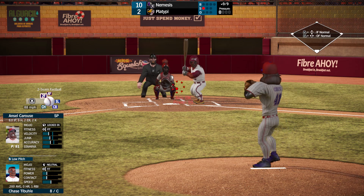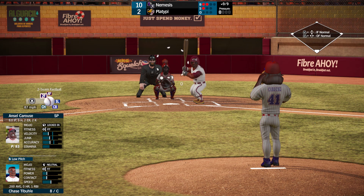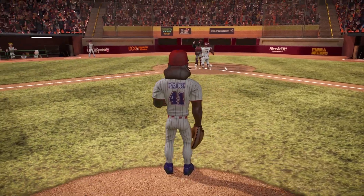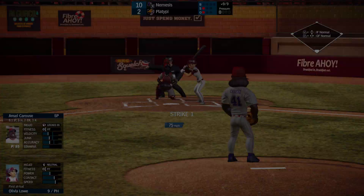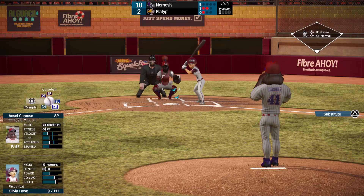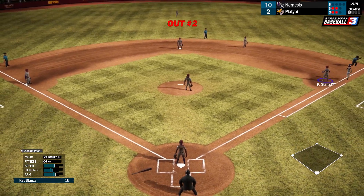One strike. They're anticipating that — they're not anticipating this. Swing and a miss — that'll be out number one. Two outs to go. You want the curve? That's a good pinch hitter right there. That's fouled off, two strikes. Give him another curve, same spot — that's fouled off. Out number two.